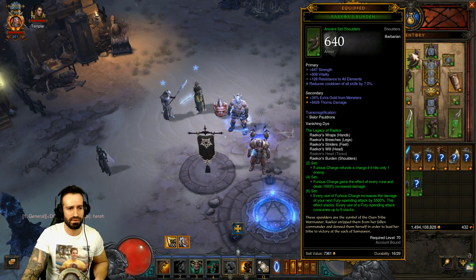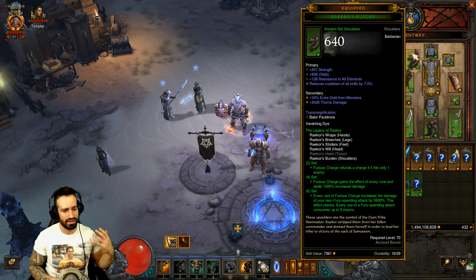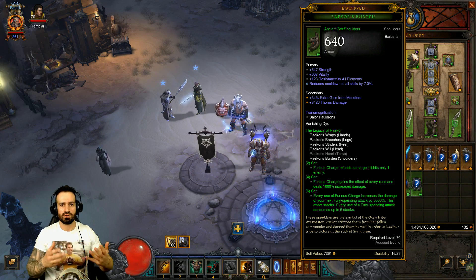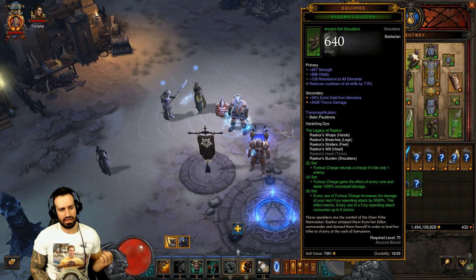I can't remember off the top of my head because I'm not going to go through the entire build right now. Every use of Furious Charge increases the damage of your next Fury Spending attack by 5,500%. That's each time, and that can stack up to five times — every use of a Fury Spending attack consumes up to five stacks. So if you can use five at a time, that's 5,500 multiplied by five — that's the max damage we can do per Hammer of the Ancients. So it's pretty damn good, but it's definitely still relying on charges, which kind of annoys me.